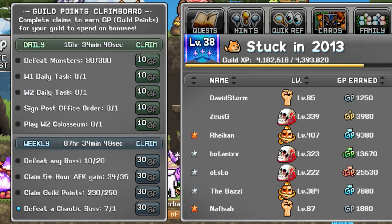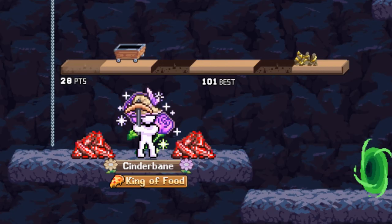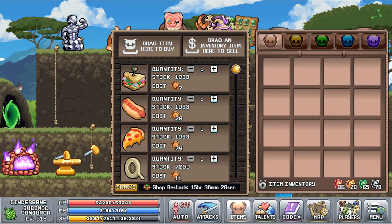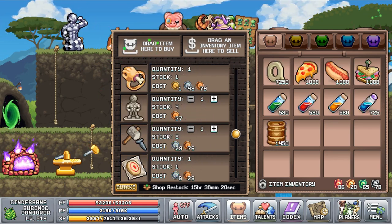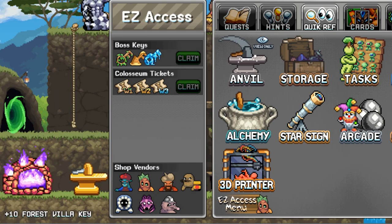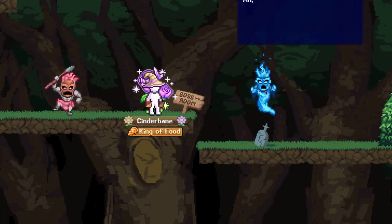You will get new daily tasks for every world, and daily guild tasks to complete for guild points. Your daily skilling minigame attempts will be fully restored, so that you can get even more frustrated over the mining minigame. All vendors will have their items restocked. Your boss keys and colosseum tickets will be available for claim once more, either through the easy access menu or by visiting all the NPCs.